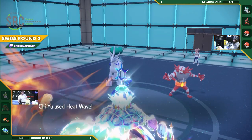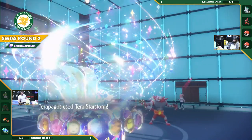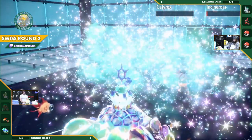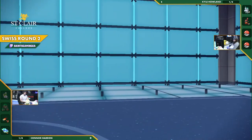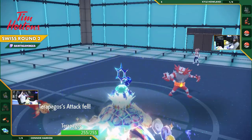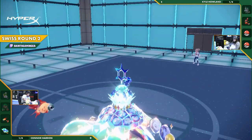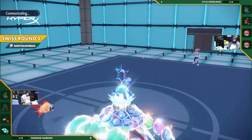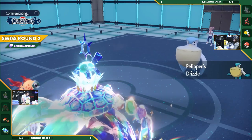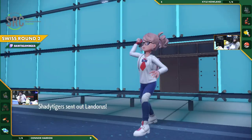Heat Wave lands and Calyrex drops to a quarter HP. Tera Star Storm fires — letting the stars fly to finish off the horse once and for all. Calyrex goes down. Incineroar is now down to one last sliver of HP. Parting Shot lands on Terapagos — that's going to hurt. But the real problem is Pelipper in the back. With Terapagos Choice Specs-locked into Starfall, a spread move, Pelipper can just use Wide Guard — and sure enough, Pelipper comes in and does exactly that.